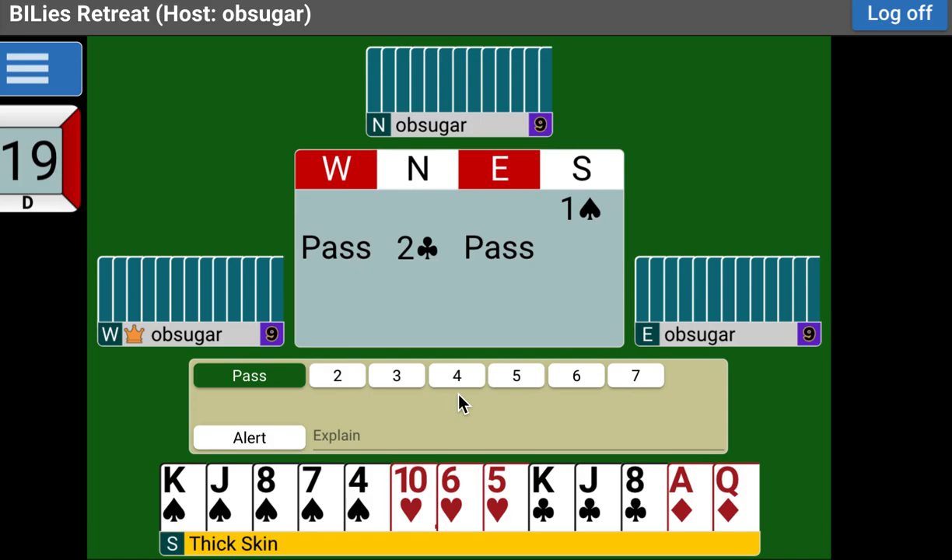One spade, pass, two clubs, pass. My obligation here is to show shape. I don't need to show values — we're going to game. This point is an incredibly different point in every variant of Two Over One you play, so you may end up playing Two Over One with somebody who disagrees with this bid. I'm not wrong; they're not wrong. I am saying we're going to show shape because it's the easiest. Frankly, I think it's the most helpful — shape is more important than points in a game-forcing auction.